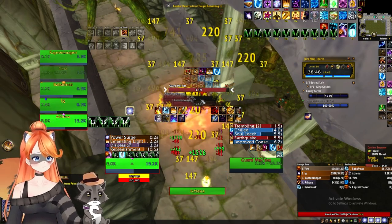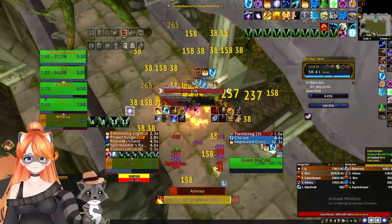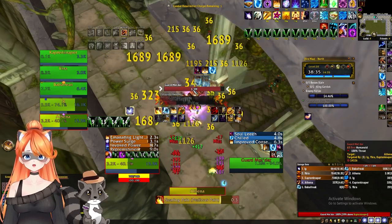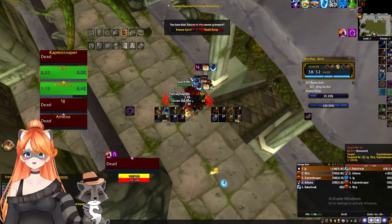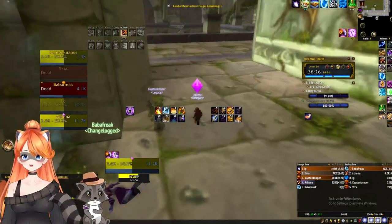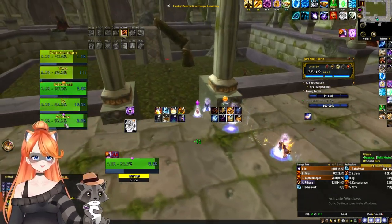As for our group composition: I'm playing Mana Forge Barrier Tank, IG is also playing Mana Fiend, Baba Freak is running Kaj in this route, Yakra is playing Herald's Legacy, and Cap — I'm pretty sure — is playing TG. These specs did just get nerfed a couple days ago, so this video was before that.